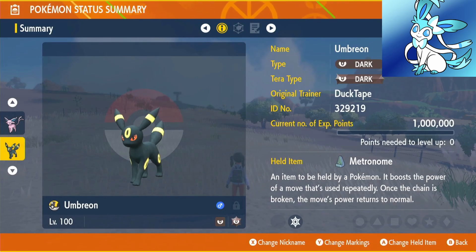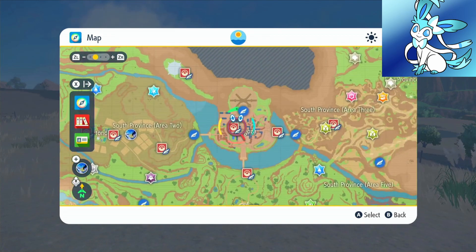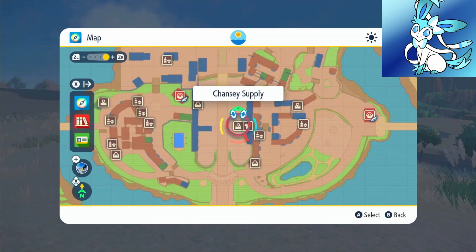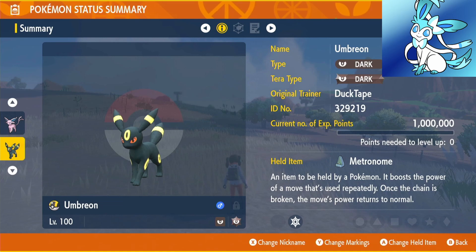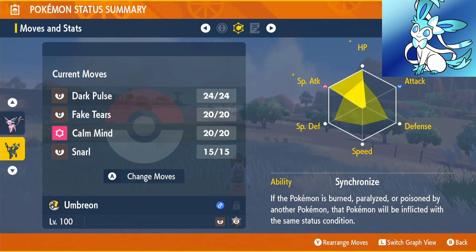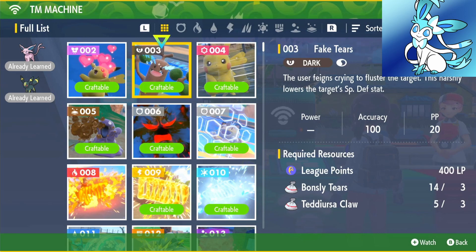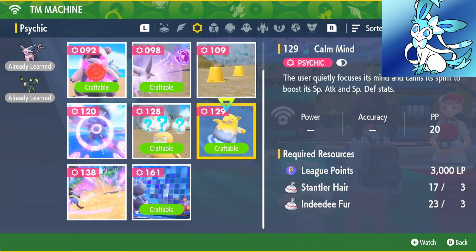Up next is Umbreon with the Metronome — go to Levincia North, Delibird Presence, 15,000. All the Nature Mints are in Mesagoza at the Chansey Supply. Now you might be thinking how am I going to take on a 5 star raid with Umbreon — we're going full special attack. We'll be using the Modest Nature, Synchronize as the ability, EVs into Special Attack and HP. Moves are Dark Pulse, Fake Tears, Calm Mind, and Snarl. Dark Pulse and Snarl can be learned through level up. Fake Tears is 400 points, 3 Bonsly Tears, 3 Teddiursa Claws. Calm Mind is 3,000 points, 3 Stantler Hair, and 3 Indeedee Fur.